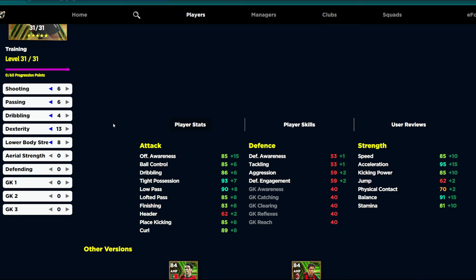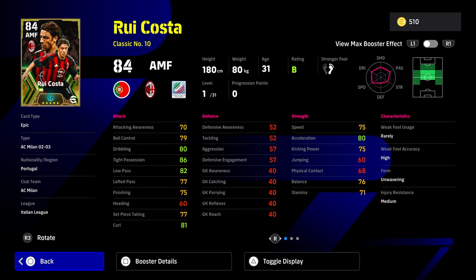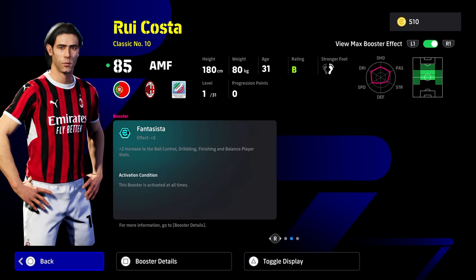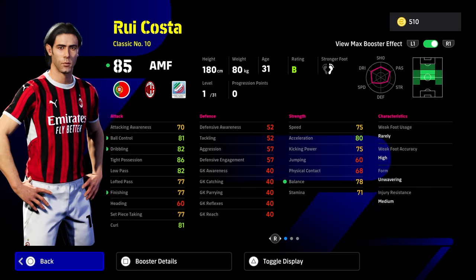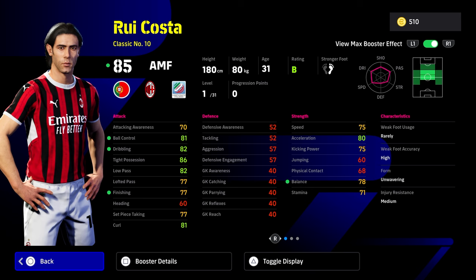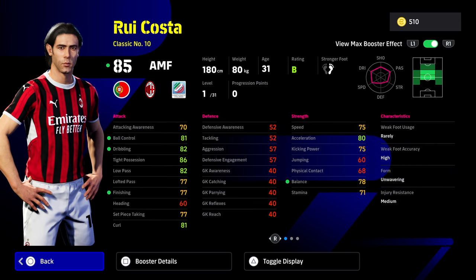Last but not least we have Rui Costa, who has the big skill — Visionary Pass. Honestly, I don't think classic number 10 attacking midfielders are as good right now, but he does get a fairly nice card and a very nice booster. He doesn't have a lot of skills if you're looking to play him as a running gun — he's more of a slow, passing-first option. He has One Touch Pass but doesn't have Advanced Double Touch, Low Lofted, True Pass or Weighted Pass. He does have True Passing, Outside Curler, Long Range Curler, and Visionary Pass.